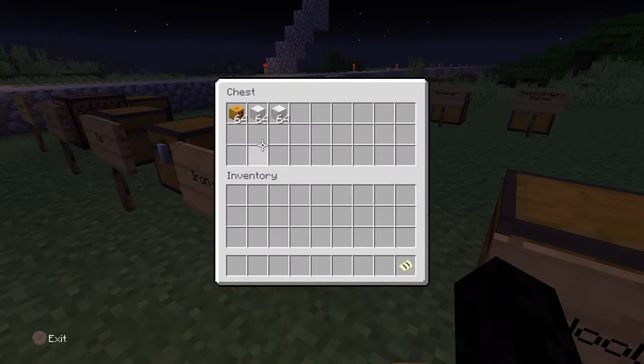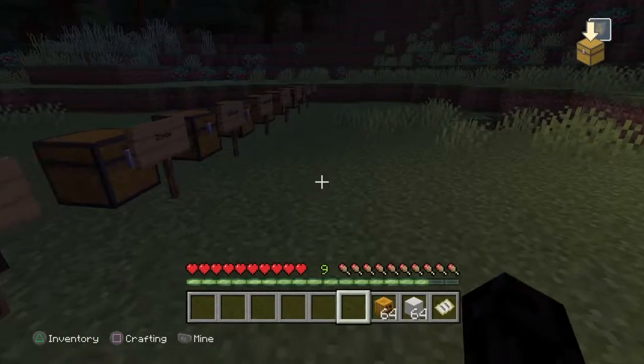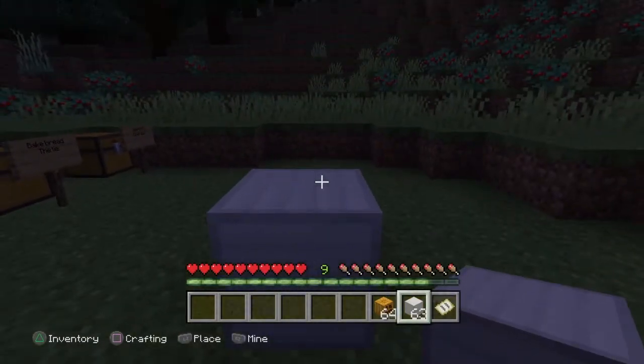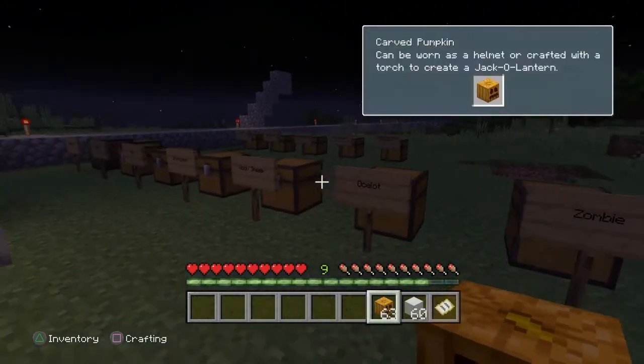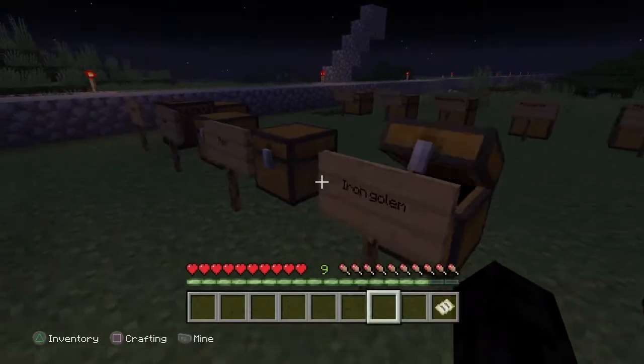For the iron golem, you need blocks of iron and a carved pumpkin. What you want to do is place two blocks up and two on both sides to make a T-shape, then a pumpkin on top to make an iron golem. That'll be another trophy right there. Put these back.